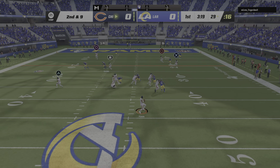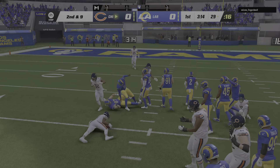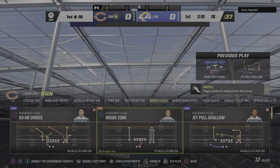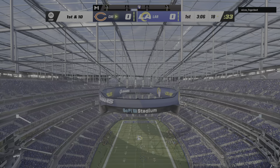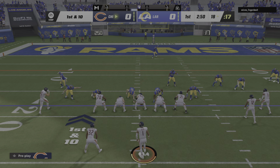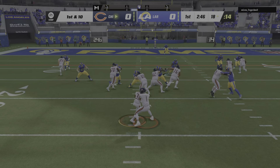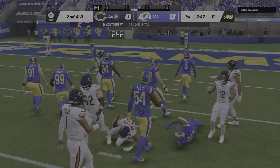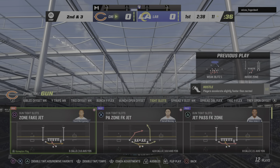On second and nine, Fields. This is taken in by Darnell Mooney and he's brought down inside the 20 at the 18-yard line. One of the ways quarterbacks keep all the receivers alive is to never lock in on any one guy — make sure you keep your eyes moving, scan the field, and find the open man for a nice pickup. First down. Here's the run with Montgomery and he gets it down close to the 10-yard line. Solid run on first down, gain of seven, leaves him with a second and three.